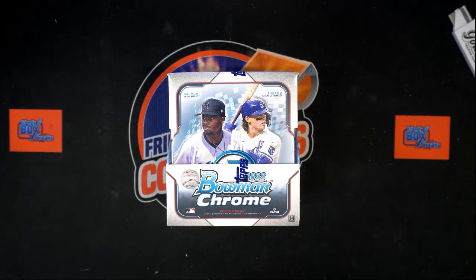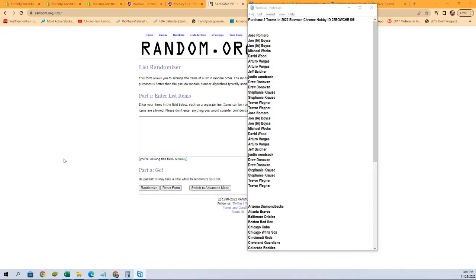It is time for 2022 Bowman Chrome hobby box 108. We've got our owner names and we've got our team names. We're going to randomize them each seven times, pair them up on a spreadsheet, give you a moment to talk trades, and then we're going to dig in on the box itself and see what kind of hits we can pull out of here.